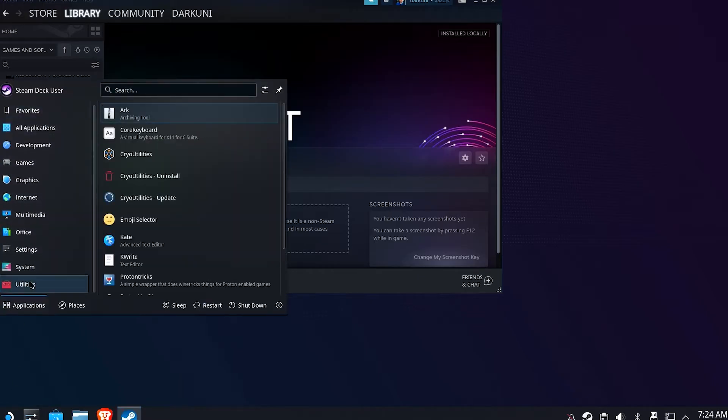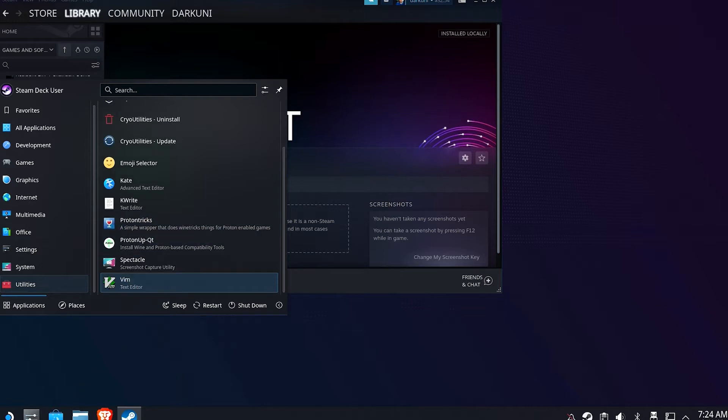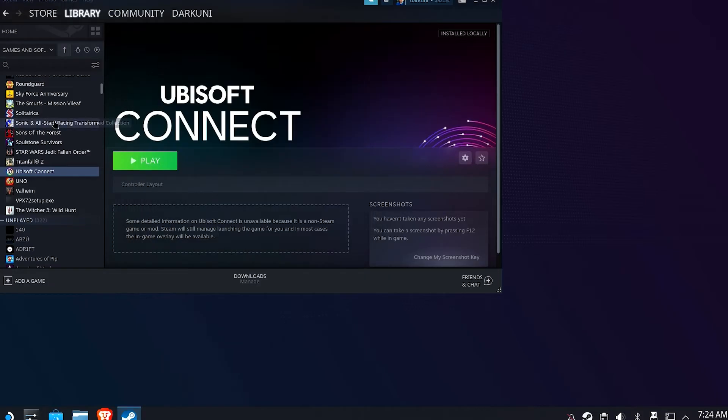Go to Utilities and ProtonTrix. If you do not have ProtonTrix already installed, install it from the Discover store. Launching ProtonTrix will tell you the Proton prefix folder number — in this case, 2582214810. Write that number down, you're going to need it in just a minute.